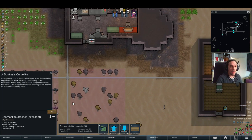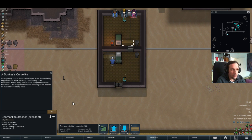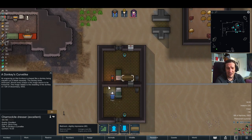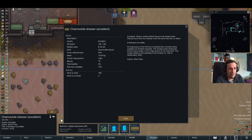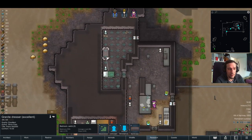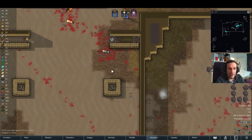Oh, it has art — a donkey's curve-like. He's doing art about donkeys. An engraving on this furniture is shaped like a donkey being crippled out of bleak necessity. The donkey looks destroyed, almost every shape in the image seems to be horizontal. This image relates to the disabling of the donkey on the 12th of December. Why? A donkey's curve-like. Seriously, man? It has a pretty nice beauty rating though.